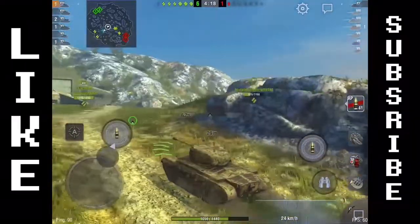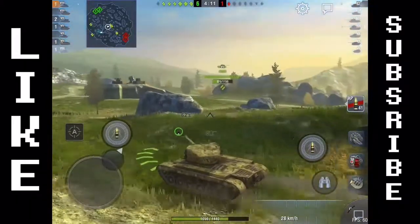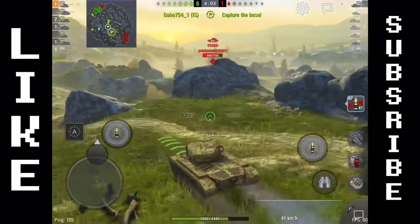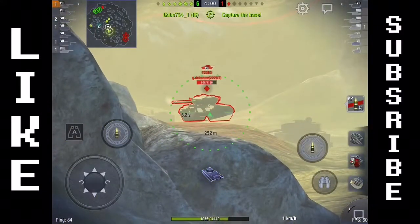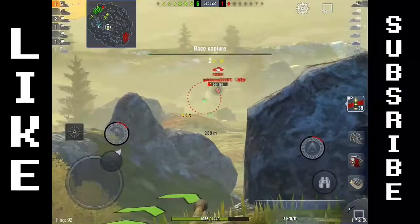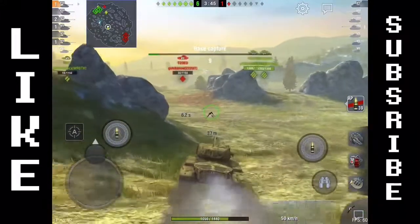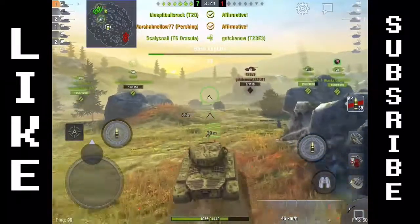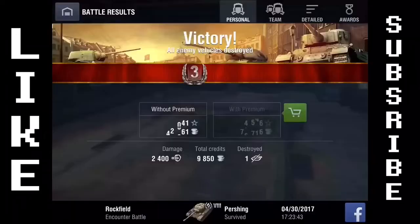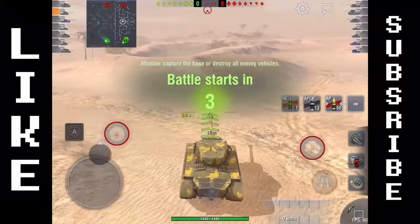Everything about this tank is decent except its turret dispersion and gun depression, which are strengths. It has around 100mm of frontal armor — can bounce lower-tier tanks but not same-tier opponents. It has pretty good turret armor and a great mantlet that can bounce same-tier shots, though experienced players can penetrate it. We give a little aim and do a great 240 damage to that T26, and another 240 with the 90mm's nice average alpha. The T23 E3 is dead — we did 2400 damage that game.